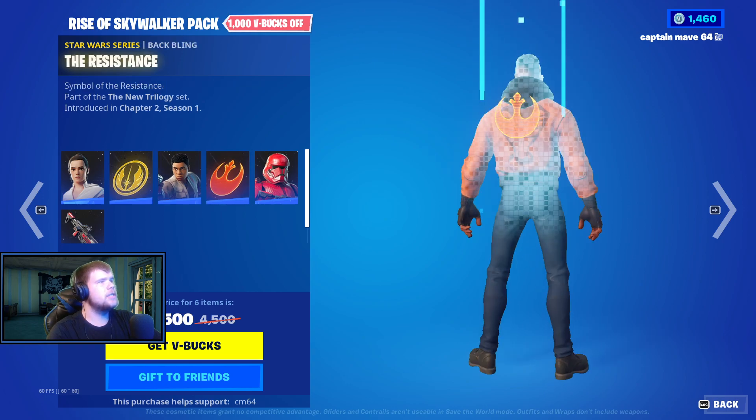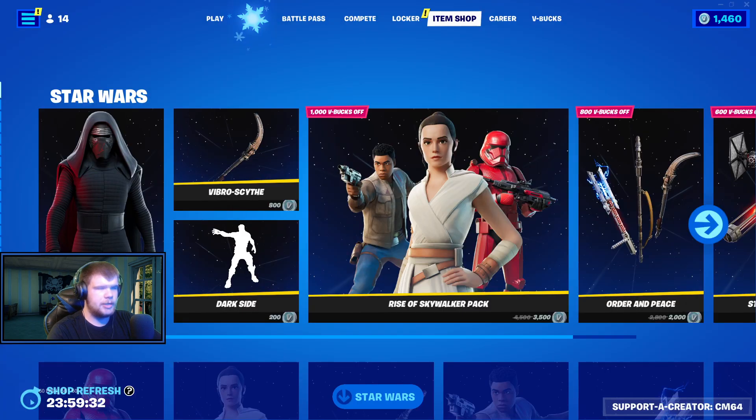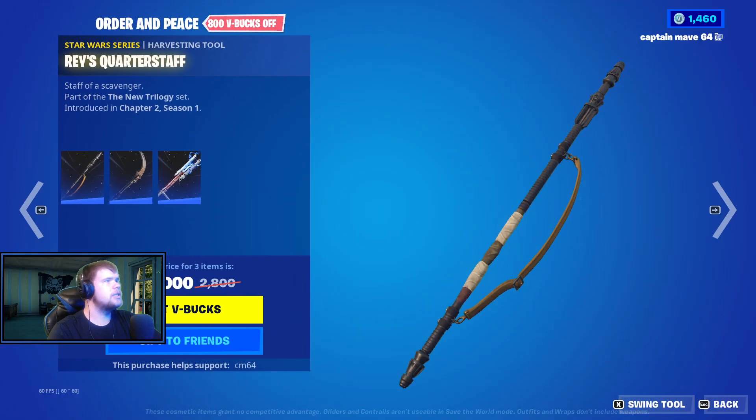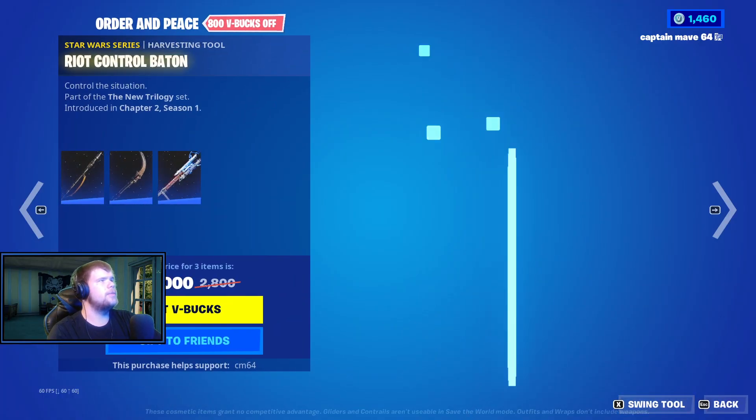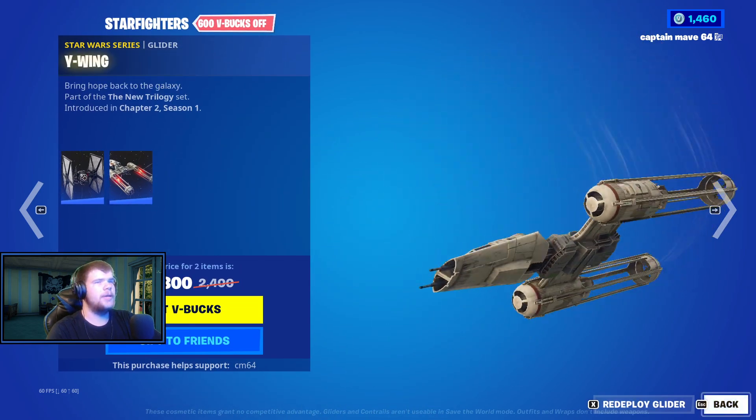Rey with the Battling Jedi Order, we have the Fenskin, the Battling the Resistance, the Sith Trooper with the Battling Sith Truth Blaster. They have the Order in Peace set, which includes Rey's Core Staff and the Viper Staff.